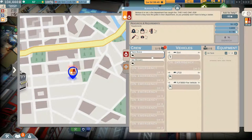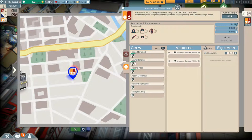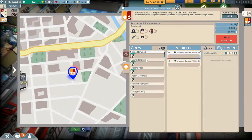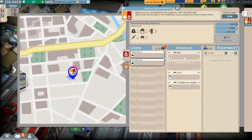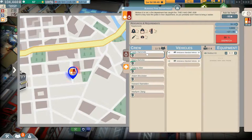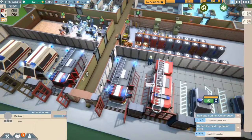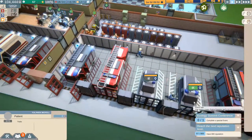I've only got two rookies left at base — I should have looked at that before I sent them all out, that's my own fault. 20% chance. One ambo is going to do it all — you know what, let's send the rookie out as well. Both the rookies are going to go out with the ambo — let's do it! That's got to be fun, let's see if that works. If it works I will be seriously surprised.